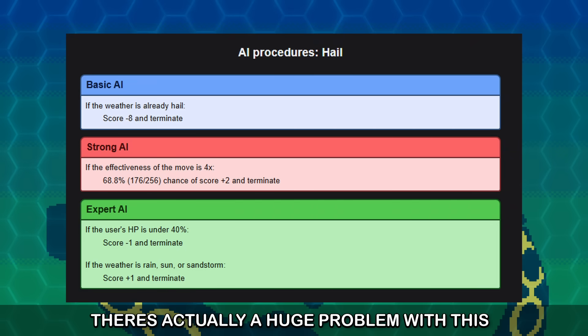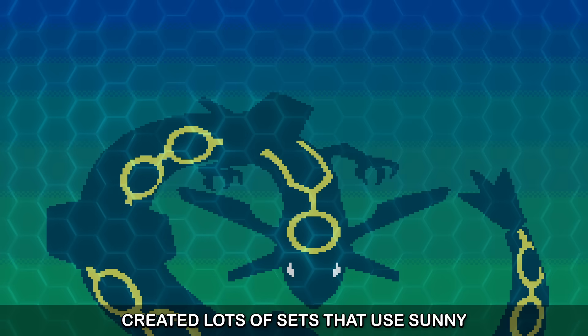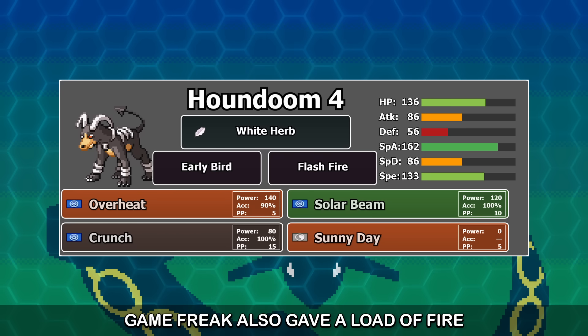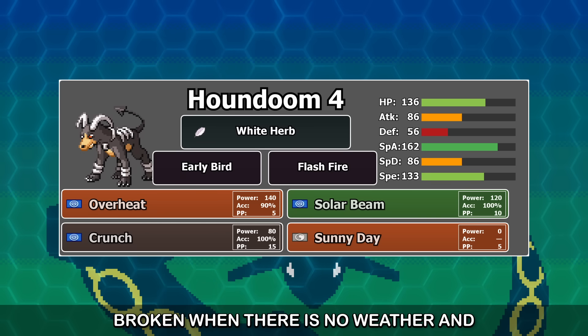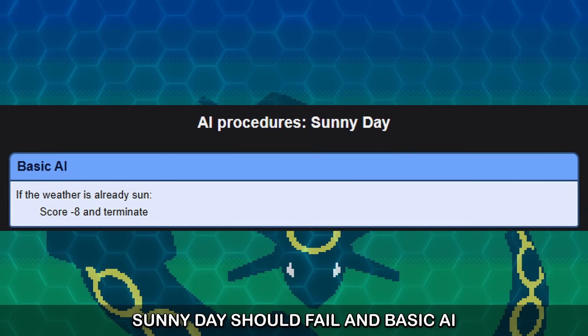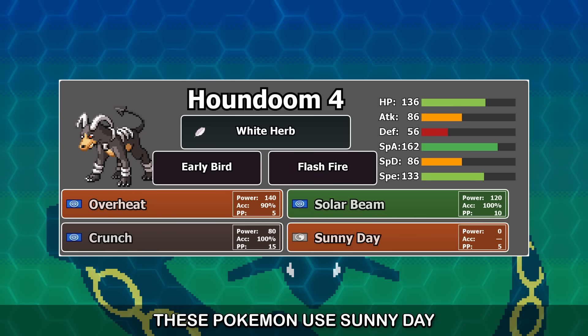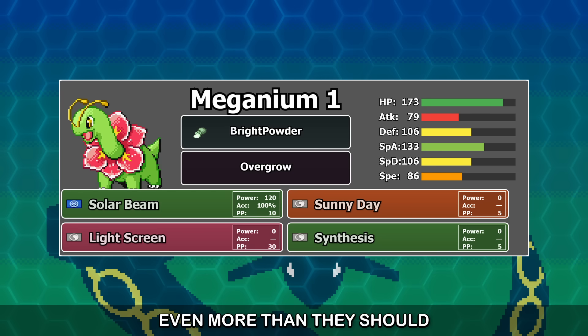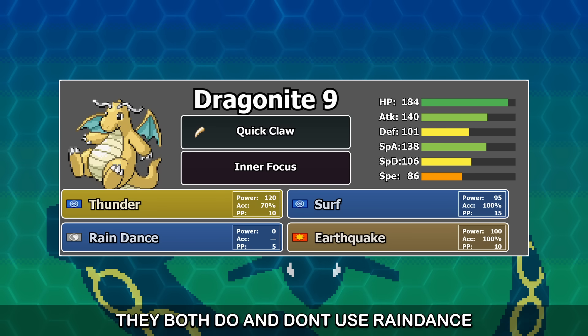No — there's actually a huge problem with this. The factory has hundreds and hundreds of sets, and Game Freak created lots of sets that use Sunny Day and Solar Beam together. Game Freak also gave a load of Fire Pokemon in the frontier the move Sunny Day to boost their Fire moves. If the weather check is completely broken when there is no weather and just says it's Sunny Day, wouldn't all of these Pokemon never use Sunny Day? Since if it's already sunny, Sunny Day should fail and Basic AI should prevent its use. But I know this isn't true — these Pokemon use Sunny Day, and in fact they use it perhaps even more than they should.